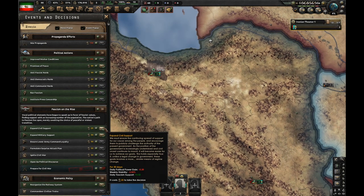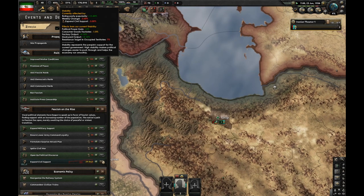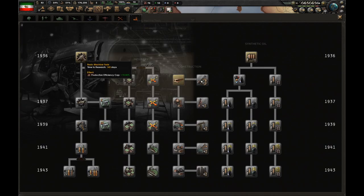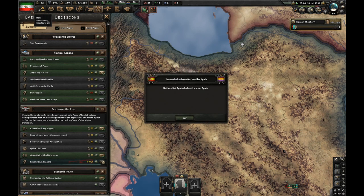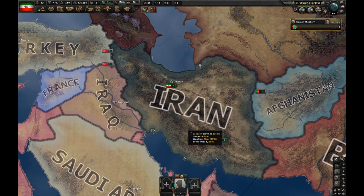Let's prepare for civil war and expand civil support. This decision is going to ruin my stability, but I have to do it unfortunately just to get a civil war. We researched trucks — let's now research basic machine tools. Since we're about to enter the civil war, I'm going to do the naval effort focus; I need naval dockyards. And the Spanish civil war just kicked off. We're going to be in a civil war in a few days. We now got 47% stability, which means we're ready.